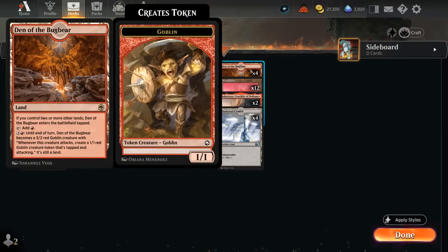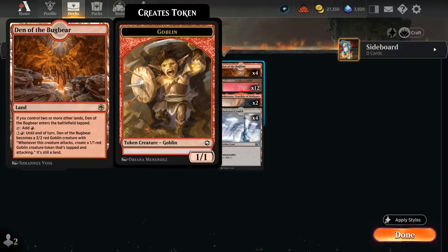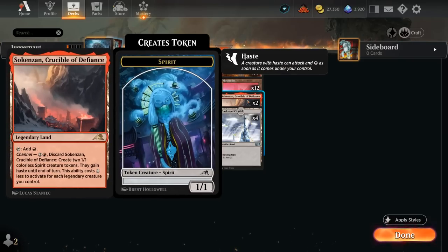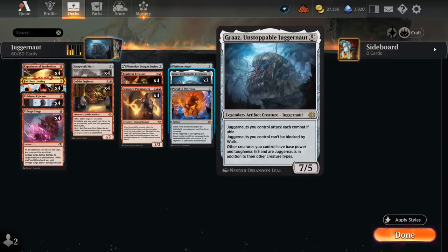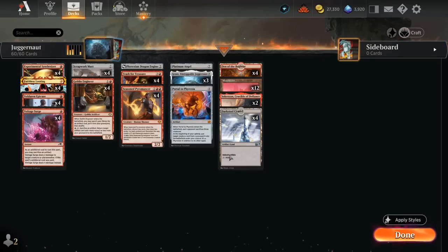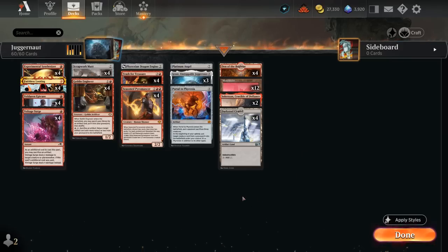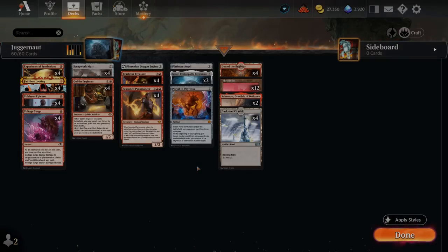Our mana base has a few goodies with 4 copies of Den of the Bugbear — if we animate this while Grass is in play the land itself is still a 3/2, but as soon as we make the Goblin token, the Goblin turns into a 5/3 Juggernaut, dealing a lot of extra damage. Then 2 copies of Crucible: even though it's legendary and we can't have 2 in play at the same time, we can channel it — potentially at reduced cost if we control the legendary Grass — to make 2 hasty 1/1 tokens that can also turn into 5-powered Juggernauts. Plus 4 Darksteel Citadels as sacrifice fodder and 12 basic mountains. That's our deck — now let's jump into some games.